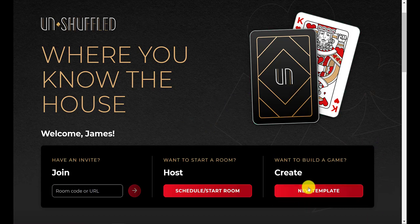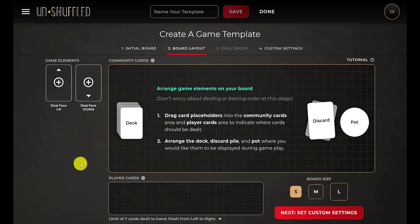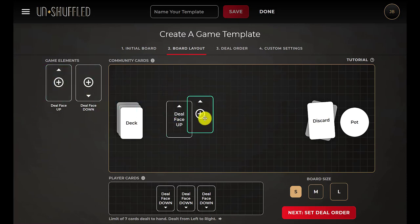So first, we're going to create a template. I'm going to start with a blank board. This variation of guts is three-card guts, so three-card poker — each player is going to get three cards. And then I'm also going to deal three cards in the center. These will be cards that if we want to play with a deck hand, that option is available.